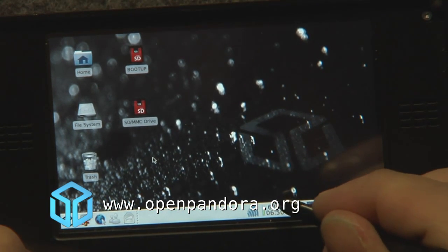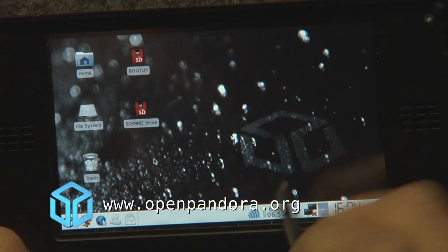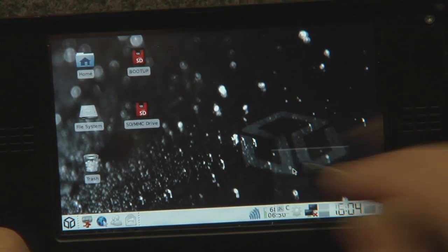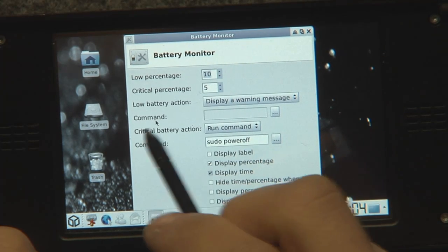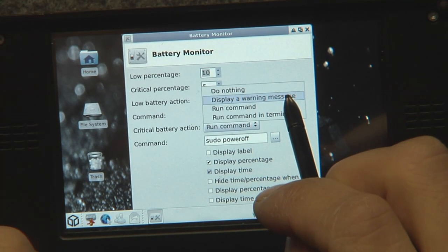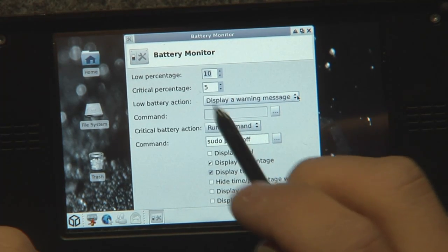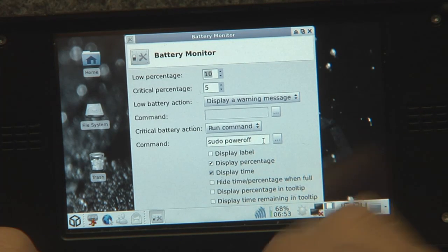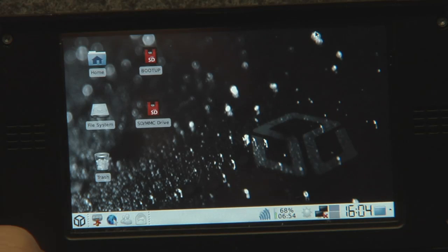We've got the battery monitor working, that's down here. 68% left at the moment, that's about 6 hours and 50 minutes. You can set it up as you want. I've got a low percentage of 10% currently, which will display a warning message. You could also run a command or do nothing. And at a critical percentage of 5%, I'm going to run power off so that my unit automatically shuts down in case it runs out of battery. Pretty cool.